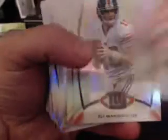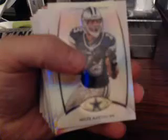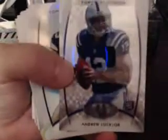Alright, Ndamukong Suh, Michael Crabtree, Eli Manning, Michael Turner of DY fame. What is the deal with these? Yeah, they're just thicker — that's a red parallel. There's a nice one for the AFC South: Andrew Luck Refractor, Ex-Fractor. It's pretty nice. AFC South goes to 50. There you go, buddy.